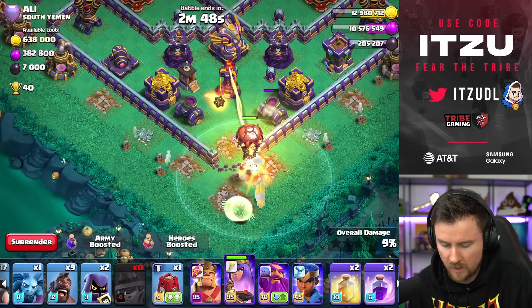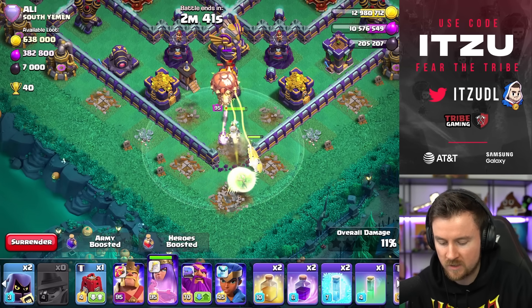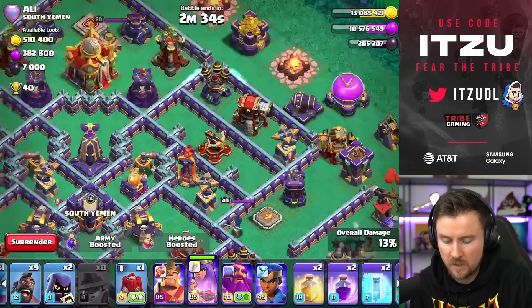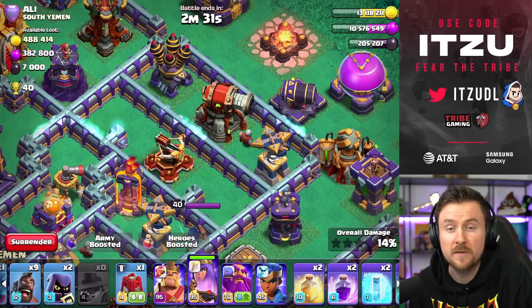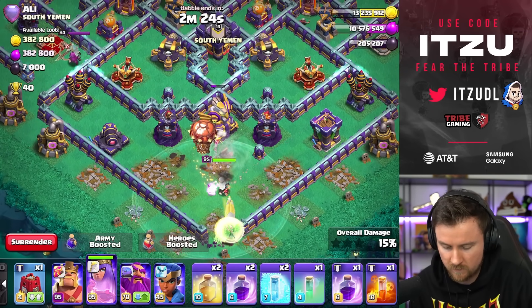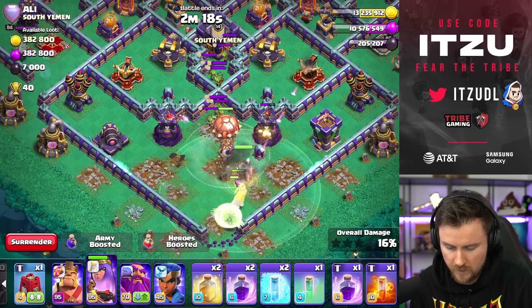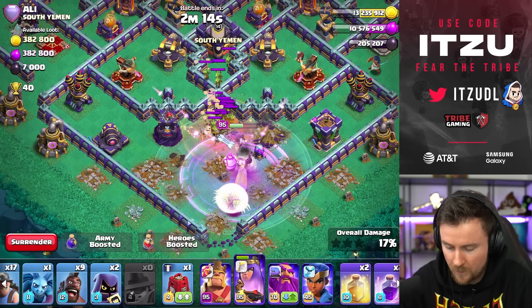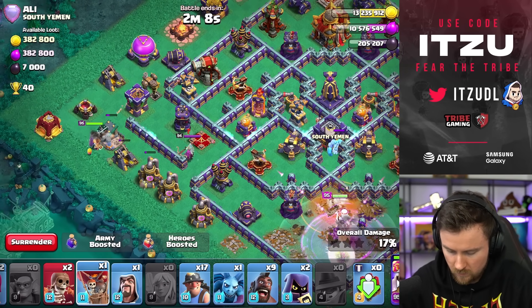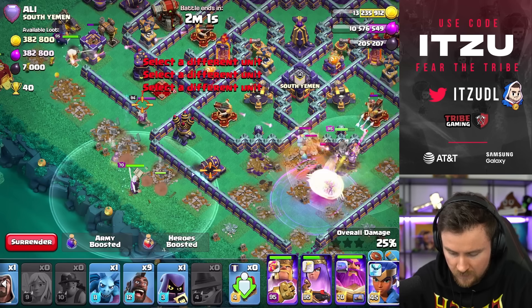One thing I've seen from Dark on Chop which is really, really powerful is the Apprentice Warden with the Queen. I thought those Cannons would wreck the Apprentice Warden, but they don't really do that, to be honest. The Tornado Trap triggered nice and early — great start for us. Let's take all those Clan Castle Troops, rage that Queen up, and get this Hybrid going. Make sure we get everything on this side — Wall Break for the Queen. Hybrid started, and the Headhunter is in there as well.